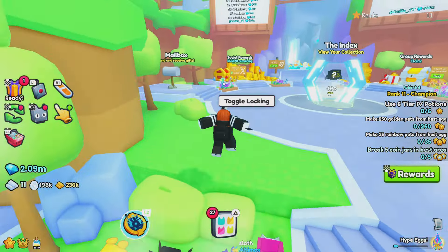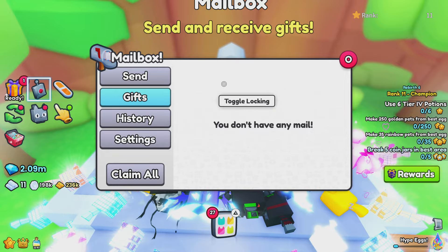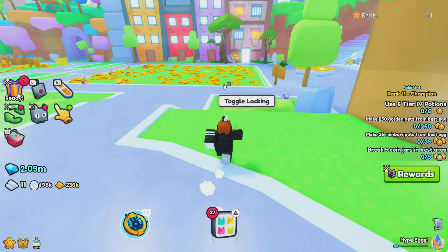Just come over here to the mailbox and you guys can send me gifts. My username is cruise_yt — you guys don't have to send anything, but if you want to send SpongeBob eggs so I can open them for a YouTube video, feel free. Everyone that does send me something will get a shoutout in my next Pet Simulator video.